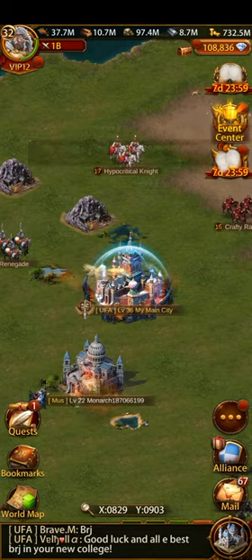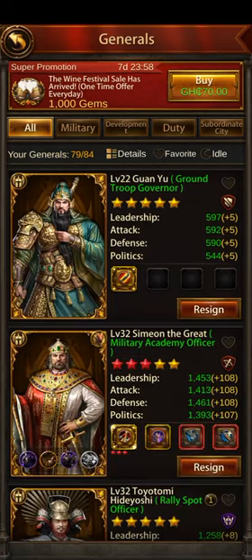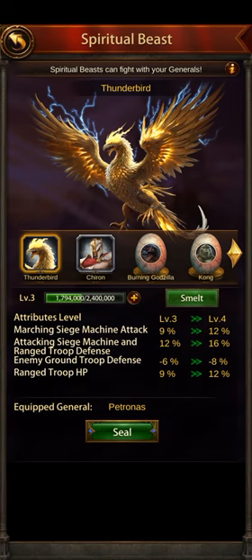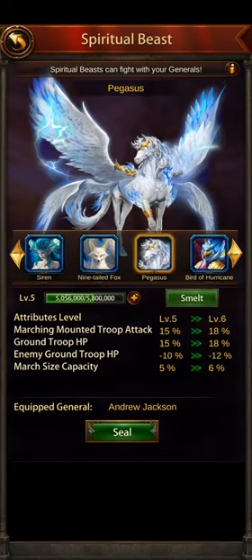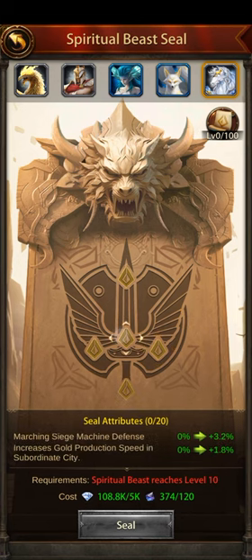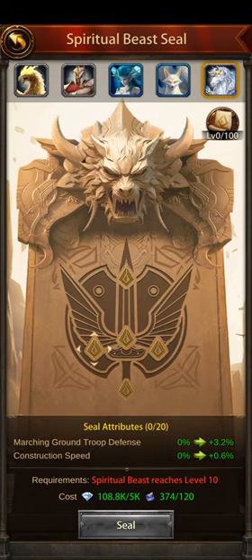If you have all your spiritual beasts at level 10, each beast has different attributes on the seals. For Pegasus — it has in-city ground troop attack, which is very good. It has marching range troop defense, marching siege defense, marching ground troop defense, and marching mounted troop attack. These are permanent buffs working on every general, just like how research buffs work on every general.